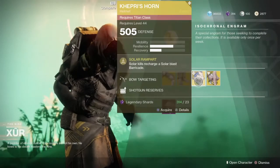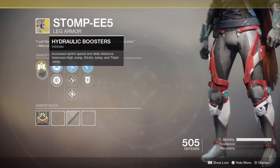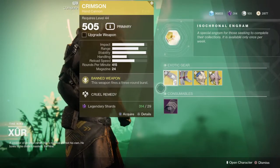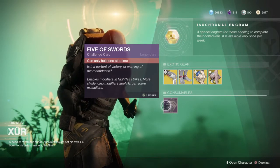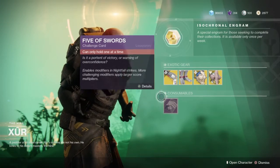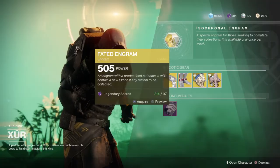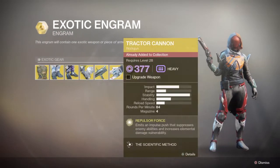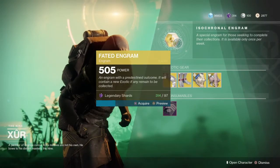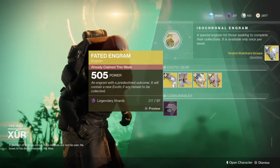All we have is probably Stomp-EE5, which technically has already been around — I have that — and Crimson. How do I get this? Can only hold one at a time. He doesn't do Three of Coins anymore, interesting. I don't think I want to acquire one; I don't think it's gonna do anything for me. I could grab one — I got enough, I can get more legendary shards, it's not that hard.